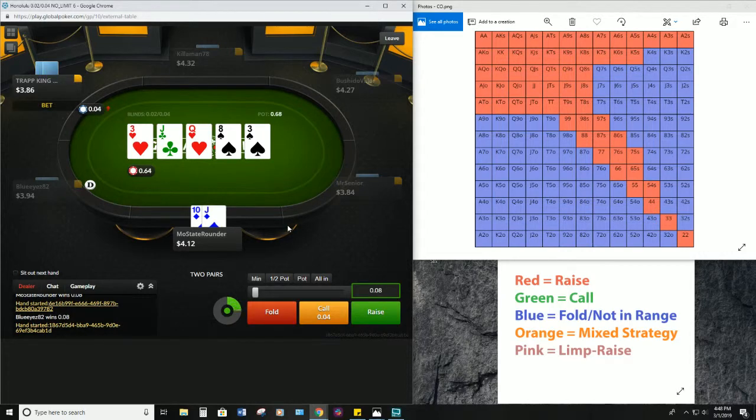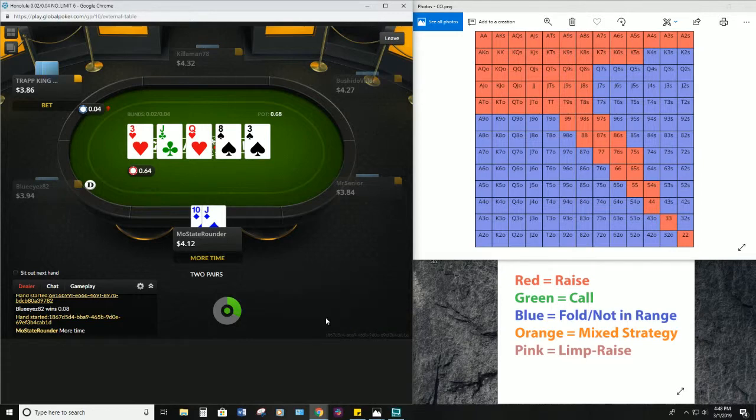We're definitely not folding to a bet of four cents. Against an opponent we don't really know, we'll just go ahead and call here. We may be missing out on some value, but I don't think he really calls us with worse than jack-ten. So we'll call the four cents and see what he's got.